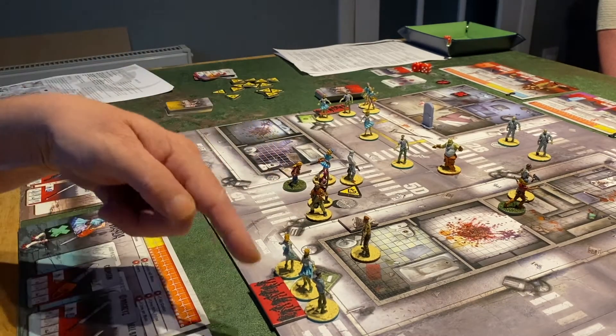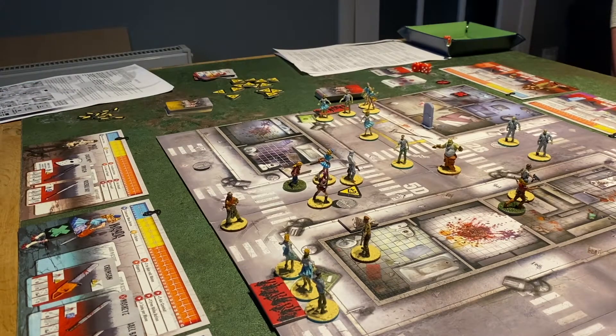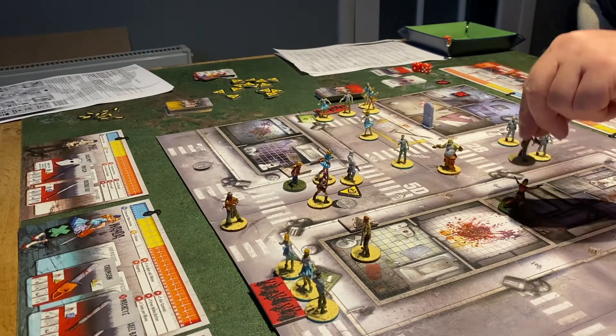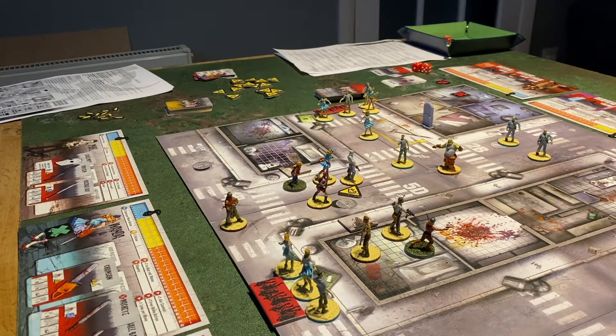Ned hangs out to cover, keeping within range of his shotgun. Doug moves one-two, searches, and gets a scope — brilliant! Someone might be able to combine that with a rifle to make a sniper rifle, and it could help negate some of the darkness penalty. That's it for Doug — over to Craig.